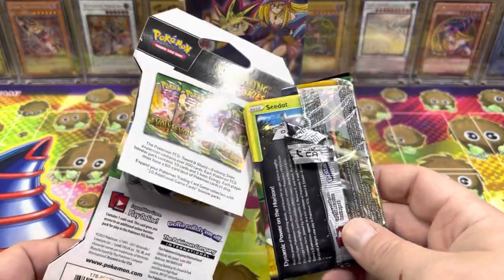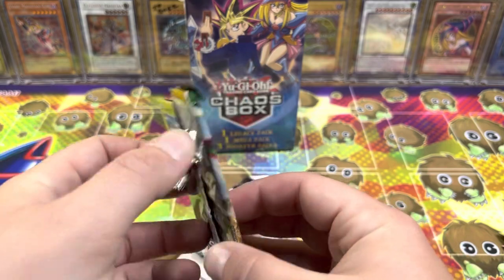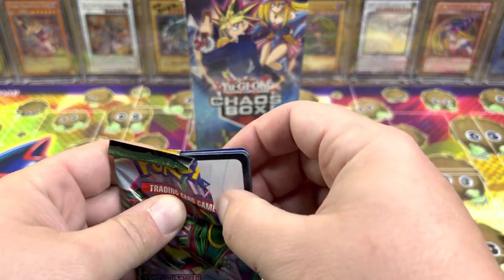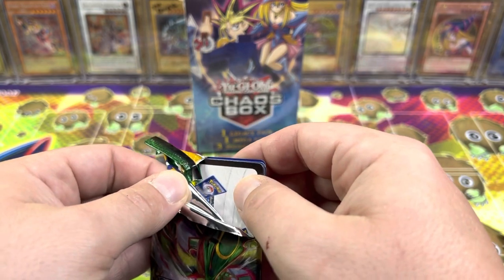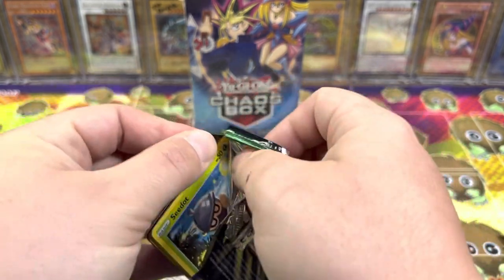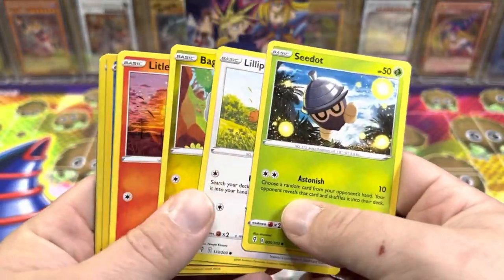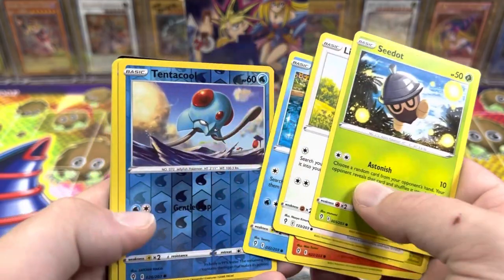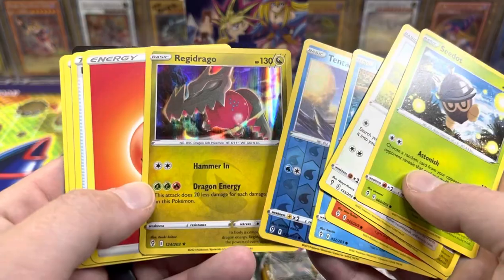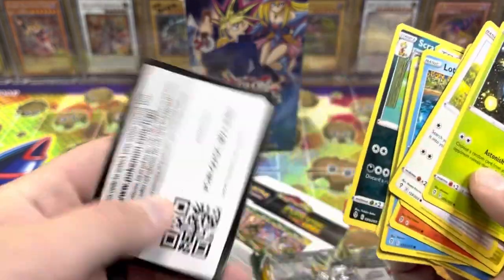So I was de-blistering everything, and there's a white code card — I don't know if we got scammed or not. Let's just check this out. This was part of the video I was going to edit out, so we're going to look at it: Lit Leo, Tentacool, and a Regidrago. Yeah, that's all from the right set, but that was a super sketchy code card.